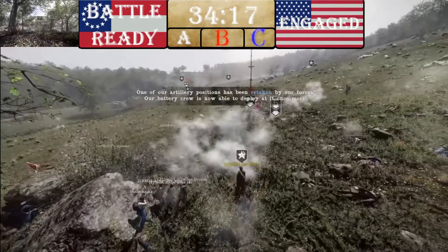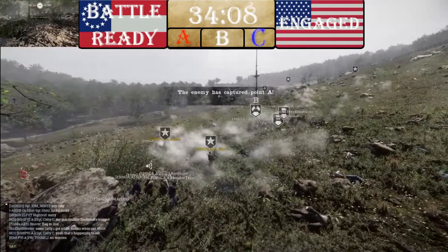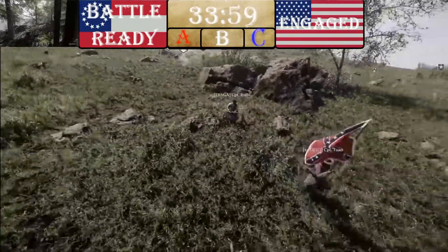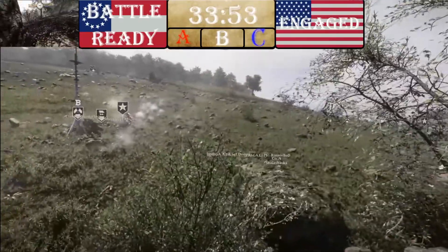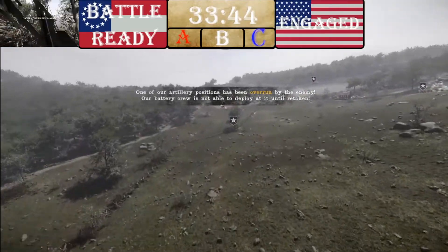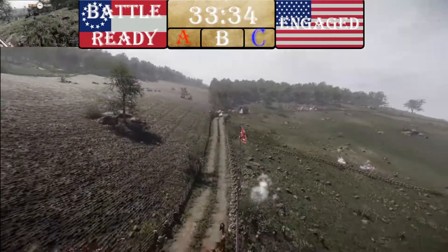CSA has played this phenomenally so far. Wait — A got taken, B has been neutralized, both happened at the same time. Union, you need to fight back here. It looks like Union is winning at the B point — yes, they have a flag, and more Union coming in, all looping around from C. Union is now going to have two out of three points. Maybe we'll see Union push the Confederacy into counter-attack.